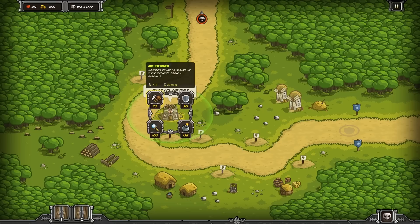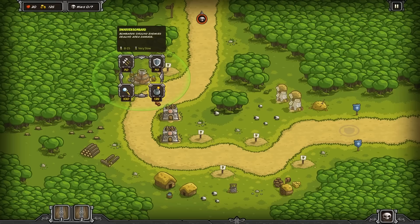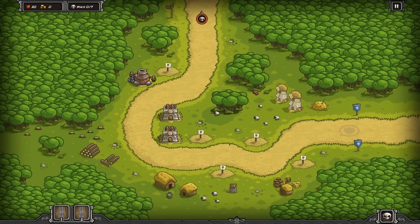The game wants us to build here, so let's put down an archery tower. Let's see if we can put another archer tower too. These cost 70 gold, the mage tower costs 100, and the dwarven bombard costs 125. We've got 125 gold, so let's try a dwarven bombard as well - there we go, we've spent all our gold. Now let's bring on the monsters!